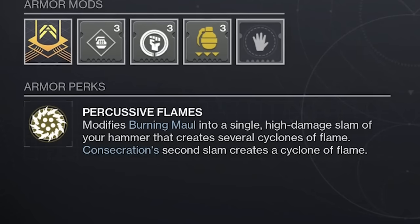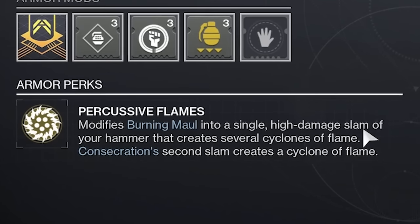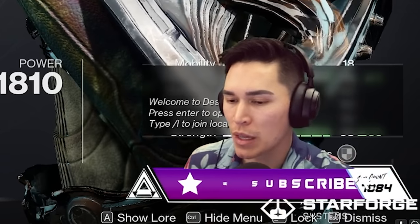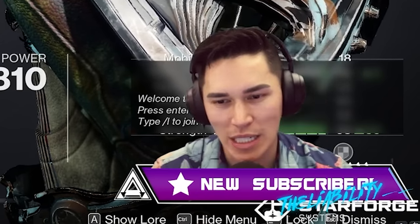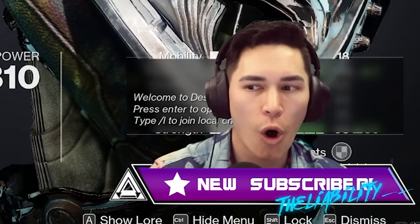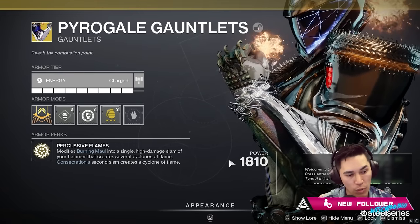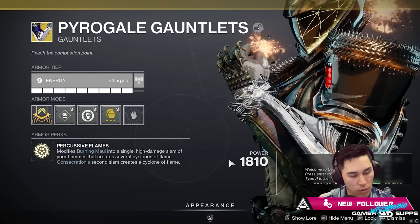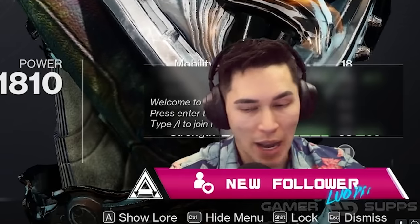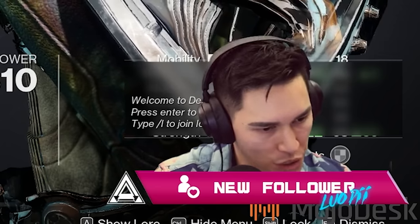Pyrogale Gauntlets: updated the exotic perk description to match its gameplay. We're in game right now — it says 'modifies Burning Maul into a single high damage slam of your hammer that creates several cyclones of flame; Consecration's second slam creates a cyclone of flame.' Before it didn't say it gave you five cyclones — it gave you three. We were all hoping it was performing in a nerfed state and would be much stronger, but it appears it has always been working as intended. It now just says 'several cyclones of flame' — that means three, and it will stay at three. It's still a good exotic.